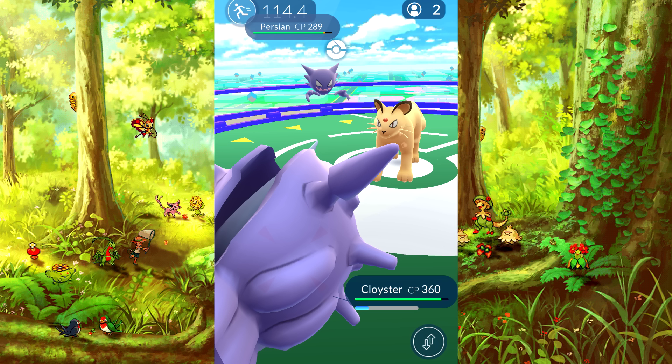I have beta testers going out and trying to team up with different teams, and I'll bring you the confirmation by tomorrow. I want to know if, let's say you're a blue team battling against a red team, can you team up with a yellow team? I don't know the answer yet.